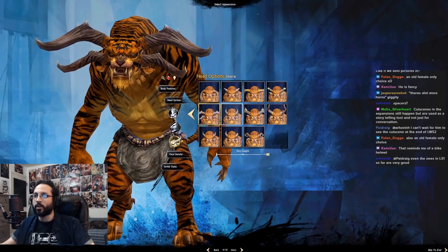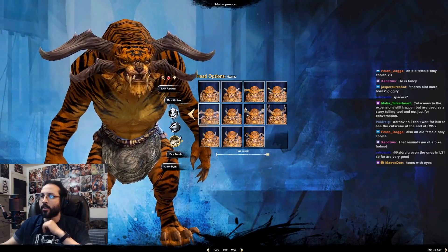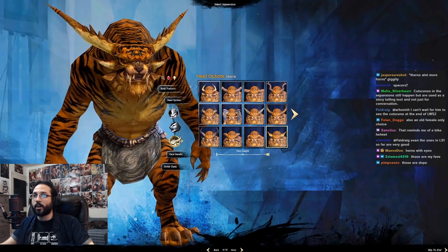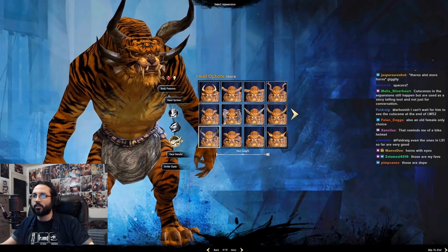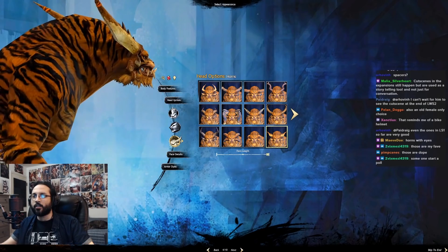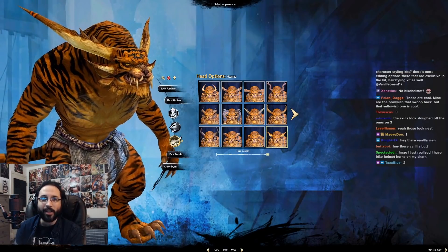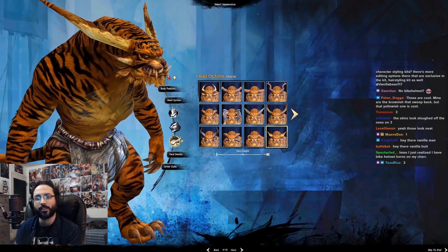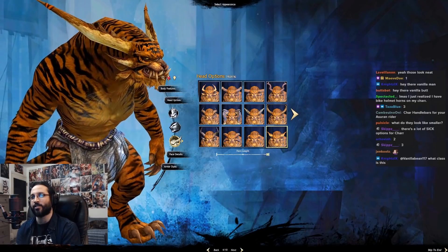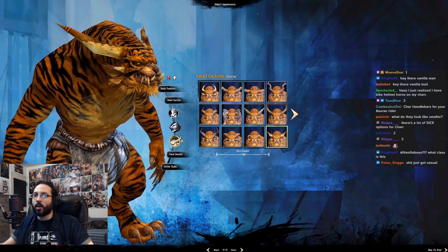It looks like a moose — I don't want to be a moose. Asymmetrical? That's gonna bother me. Kind of nice though. Okay, so there are three horns I like. Let me find them — go back a step. I like these, these, and these. Three's horns blend in with my Charr's colors. No bike helmet. Safety's off — Charr handlebars for your sewer and rider! That should be an actual thing in the game.